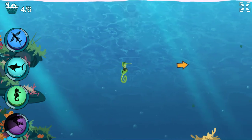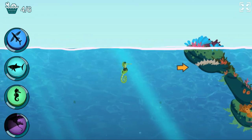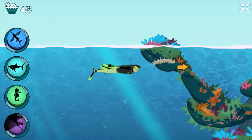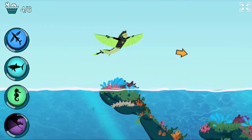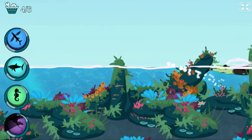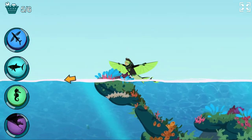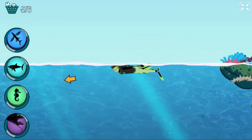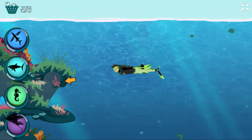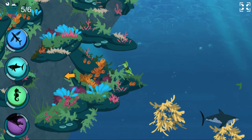I need the great white shark power suit to swim with the other sharks. Seahorses can change color to hide from predators. Activate flying fish power! Seahorse power!